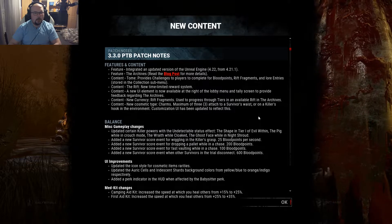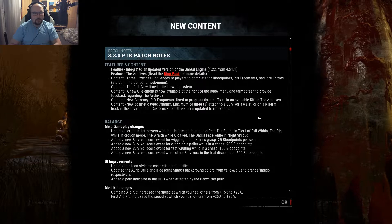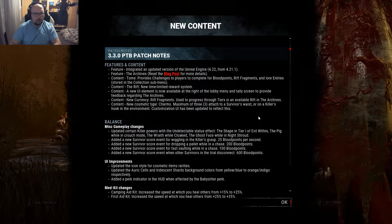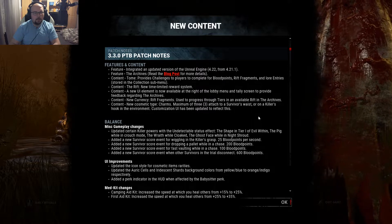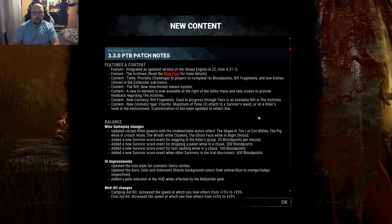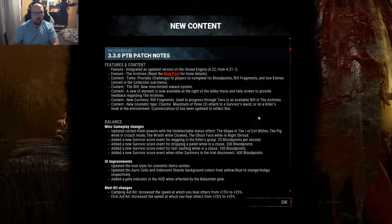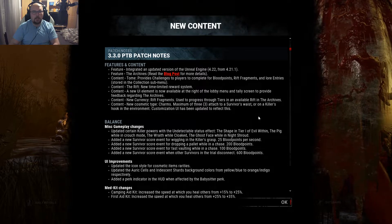Let's continue with the actual patch notes. They integrated an updated version of the Unreal Engine. Archives is available. The archive has a tomb section and the rift section. Tomb provides challenges to players to complete for blood points, rift fragments, and lore entries. And the rift is the new time-limited reward system, also known as the Battle Pass.